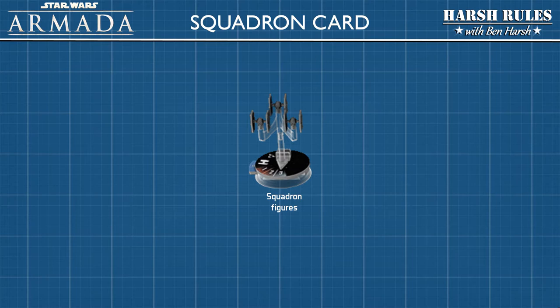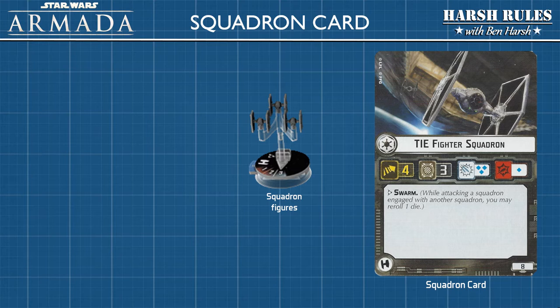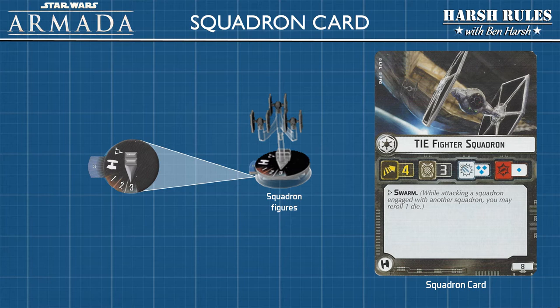Squadrons are represented on the game map with these squadron figures. Players can keep track of important squadron statistics with these cards in their play area. Let's look at the information presented on the base of the squadron figures. The arrow on the squadron base tracks the number of hull points that the squadron currently has. The squadron's hull rating can be confirmed here on the squadron card.